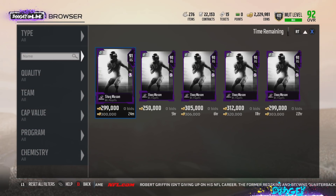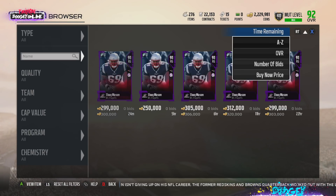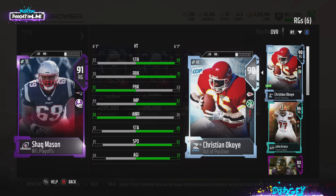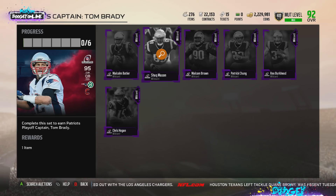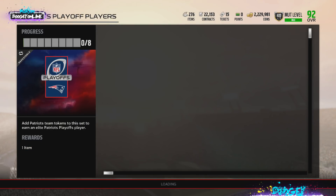I'll save the budget beast card for another video. Shaq Mason as a right guard for 300k is a no — Christian Okoye has no pass block but he's a free card for me from the set. For 300k I think you can get a better right guard. Larry Little is definitely going to be better than Shaq Mason and could be under 100k.